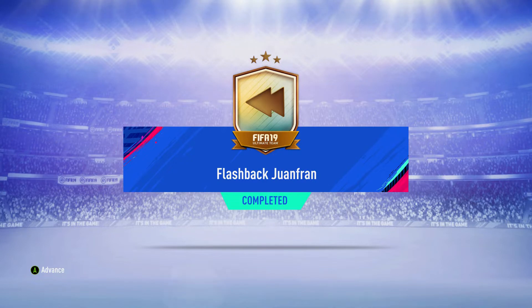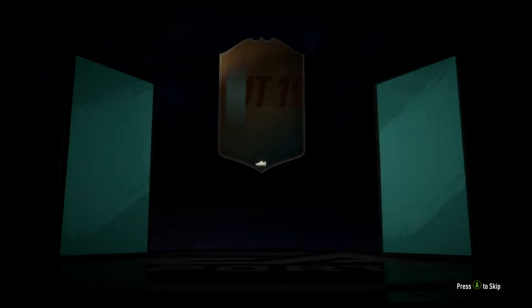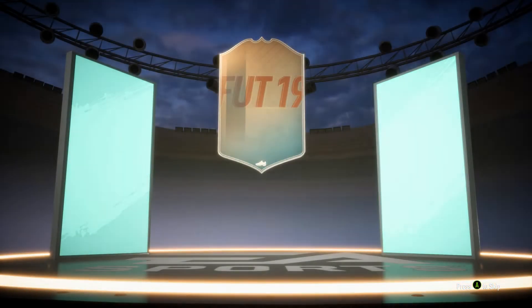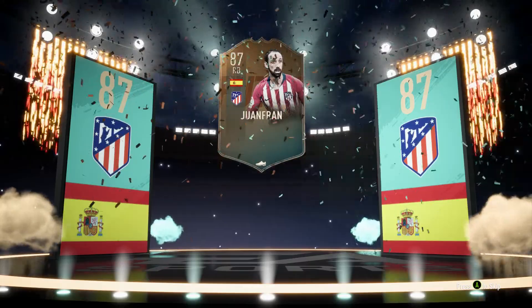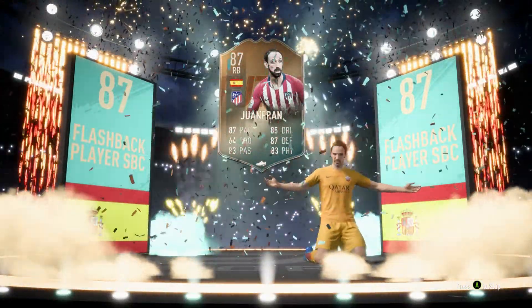Let's have a look at flashback Juan Fran — there he is! 87 pace, 85 dribbling, 83 passing, 87 defense, 83 physical, only 64 shooting. But that is a good right back card, especially this early on in the game. Come on, skinny little Spaniard!